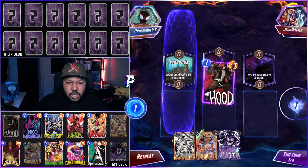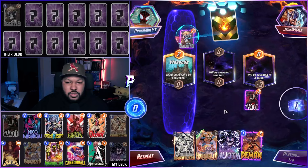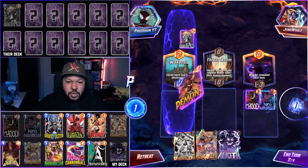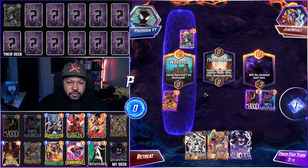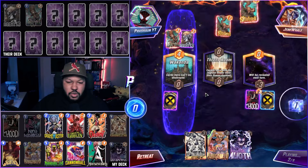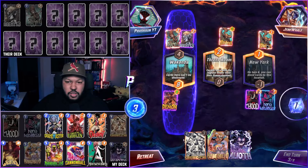I'm going to put the Hood over here just in case we get Grandmaster or something. Throne Room comes up. I'll go Nico Demon. Squirrel Girl — okay. And we get New York as another location.